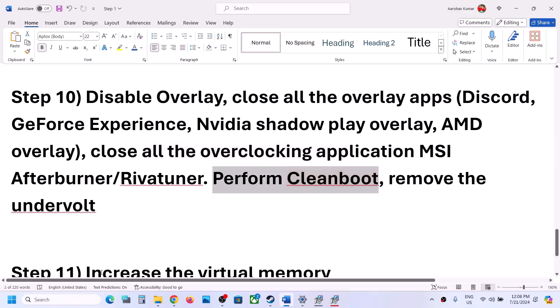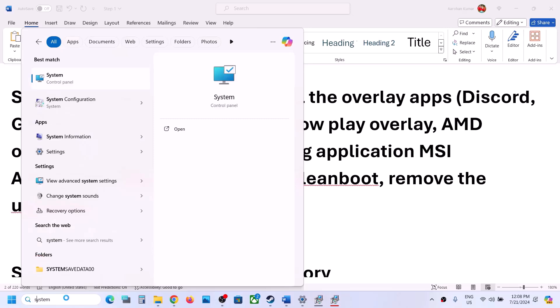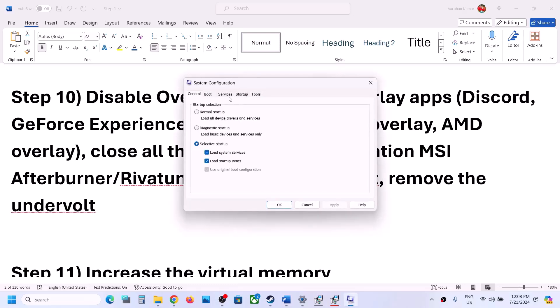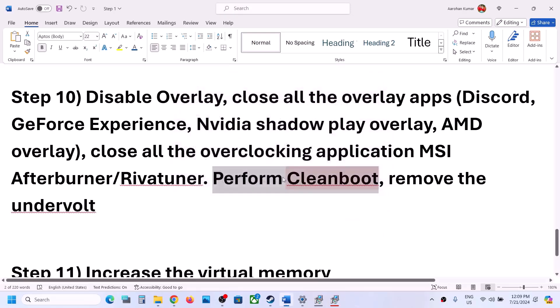The next step is to perform a clean boot. Type 'system configuration' in the Windows search box and click on System Configuration. Go to the Services tab, check the box that says 'Hide all Microsoft services,' then click Disable All. Click Apply, click OK, and when prompted, restart your computer, then launch the game. Also, if you have undervolted your CPU or GPU, remove the undervolt and check.